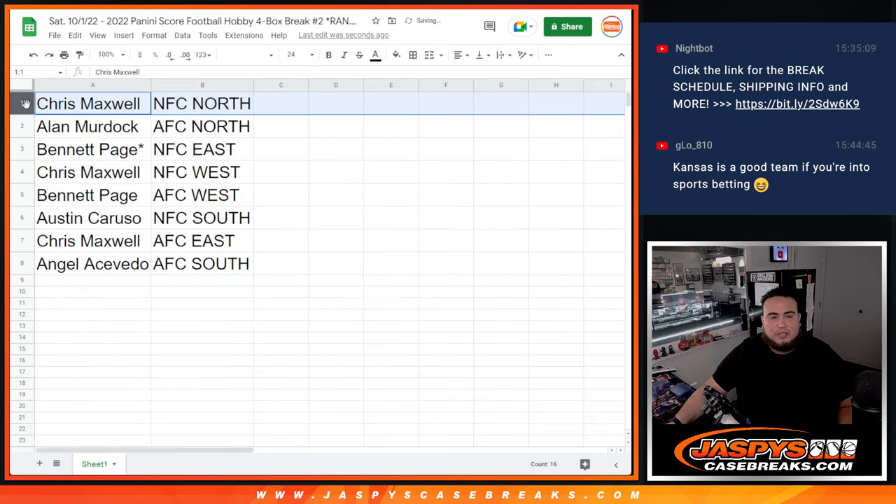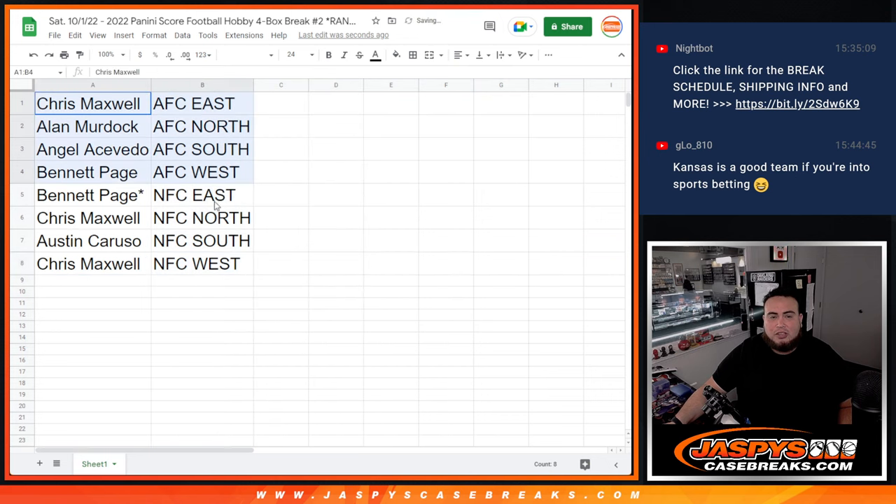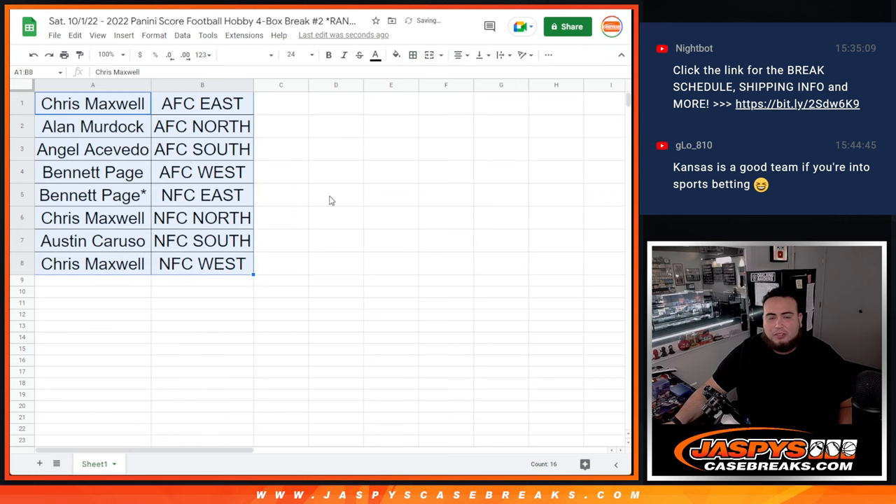So Chris, you got the NFC North; Allen with the AFC North; Bennett with the NFC East; Chris Maxx with the NFC West; Bennett with the AFC West; Austin Caruso with the NFC South; AFC East for Chris; and Angel Acevedo at the AFC South. So again, this is the new rookie class.